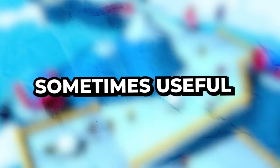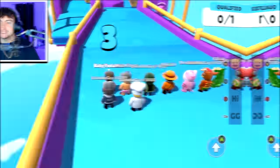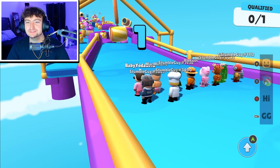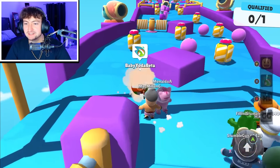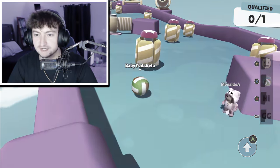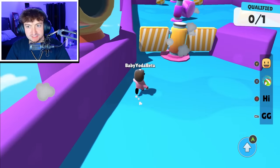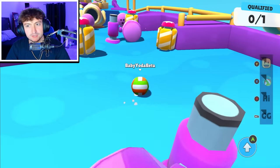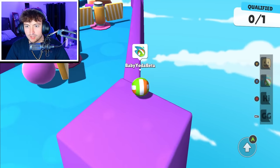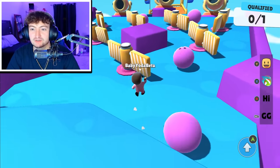Speaking of going up hills, we are now doing Cannon Climb. If I struggled on Icy Heights, I can only imagine this is gonna go terribly. It doesn't work at all uphill. Hold on, let's try doing the skip. That's way easier. Sometimes this emote just feels like a crutch, and then sometimes it just feels like the absolute worst thing.